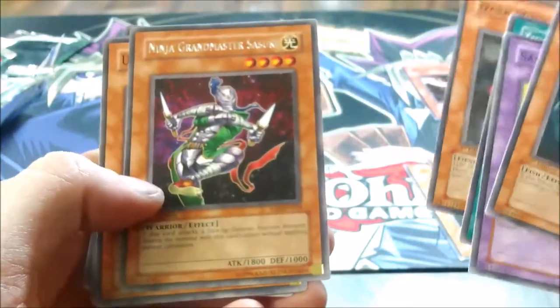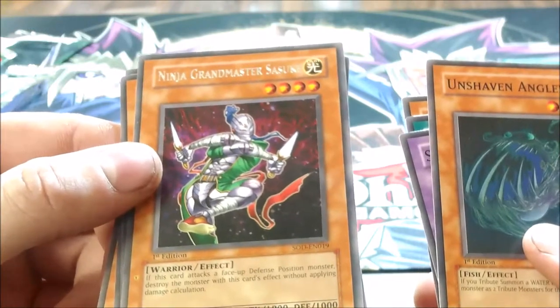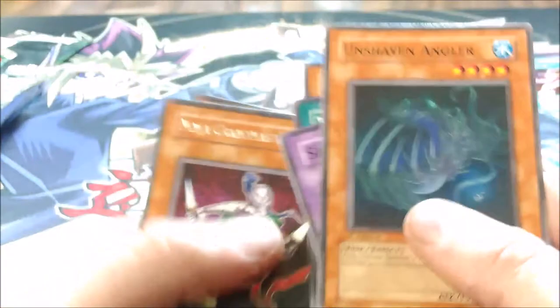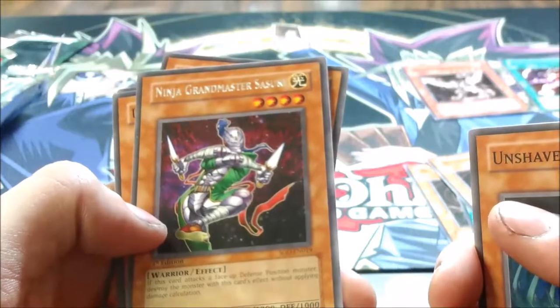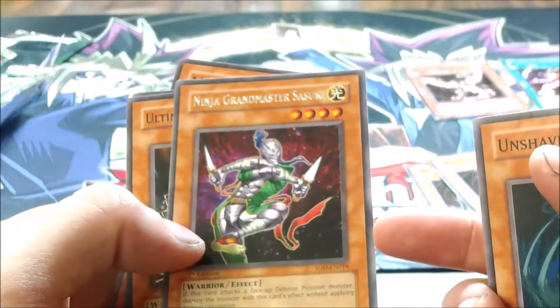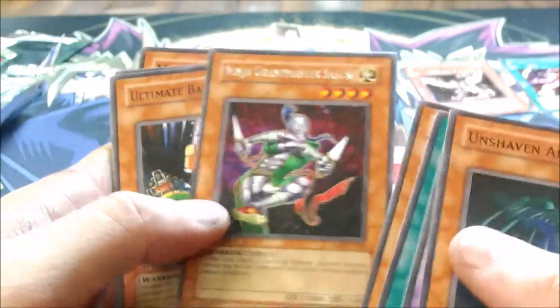And the final pack — Ninja Grandmaster Sasuke. This is actually a really good card, probably one of the best rares out of this set. When this card attacks a face-up defense position monster, destroy the monster without applying damage calculation. That was a great effect because high defense monsters like Spirit Reaper could be destroyed. Being a Warrior, you could search it with Reinforcement of the Army, and being Light, it worked nicely in Chaos decks. It wasn't great by any means, but had a usable effect for a four-star.